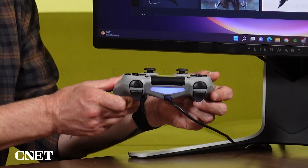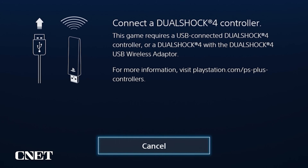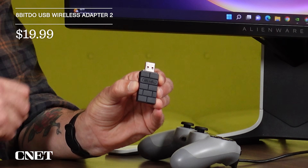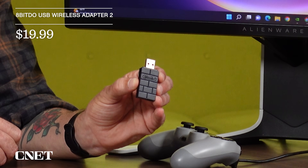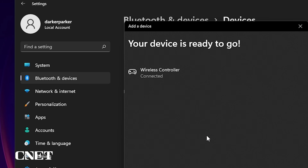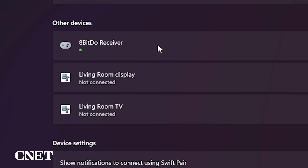The easiest way to connect the DualShock 4 is with a USB cable. If you'd rather go wireless, you need a Bluetooth dongle that works with the DualShock 4 controller. Sony used to sell one, but they're very hard to come by. So I tried out the 8BitDo Wireless Adapter 2, and it worked great. I was able to connect my controller directly to my PC via Bluetooth, but the PS Plus app didn't recognize it as being connected — the dongle solved that problem.